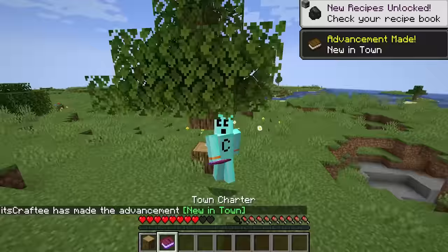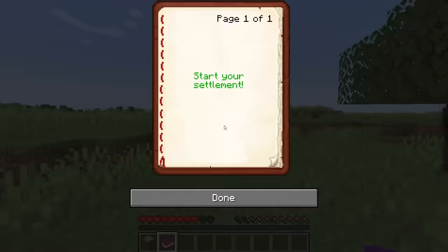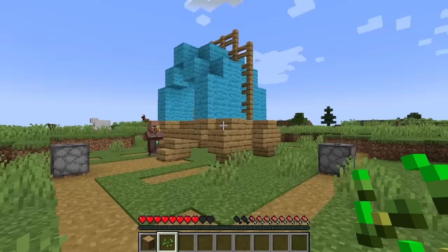The first thing we gotta do is break a piece of wood because I get myself a town charter from that. And with our glorious town charter, this is the first of my adventure. We can now start our settlement. And here is the start of my village. I unpacked my wagon.